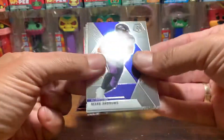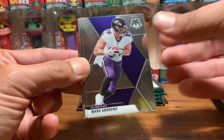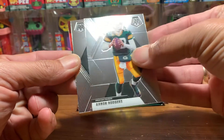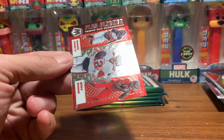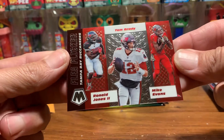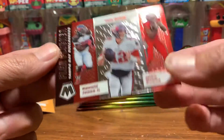We got an insert — maybe another rookie. Mark Andrews, Aaron Rodgers, and we do have a rookie — it's a Packer, Jordan Love. That's cool. And we got a Flea Flicker — Ronald Jones, Tom Brady, and Mike Evans. That's a pretty cool card, I like that.